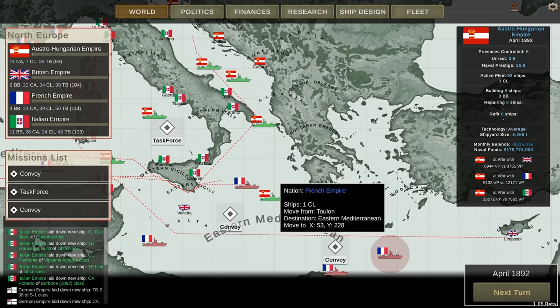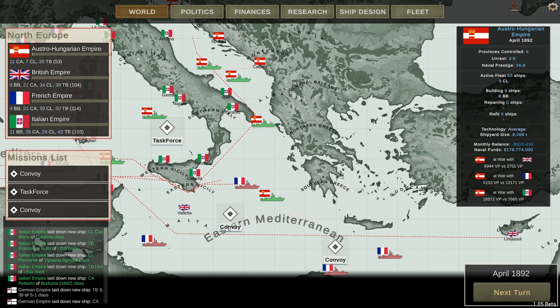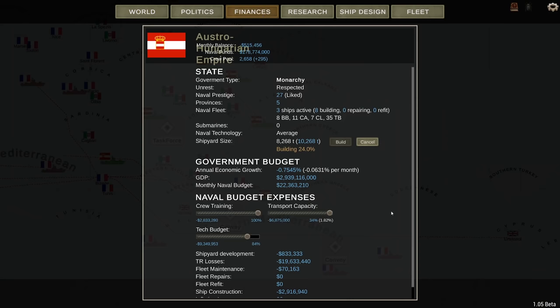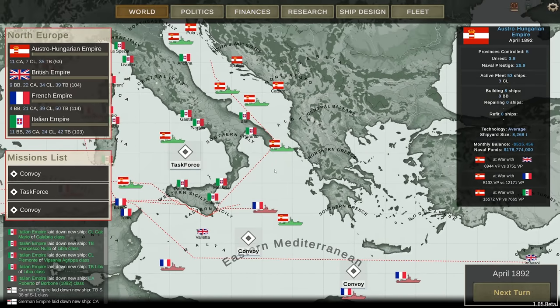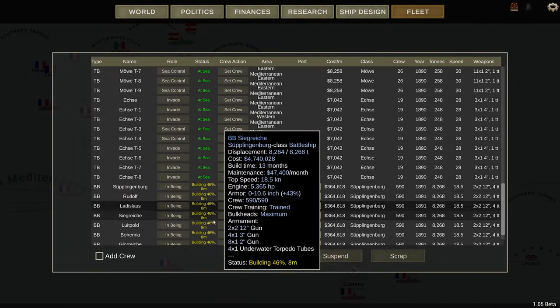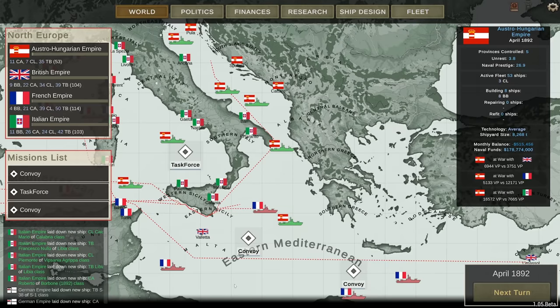It's just two torpedo boats from the French, one light cruiser, one more light cruiser, and a heavy cruiser over here. And apparently that's sinking every single transport I have, because I am now down to 34% of my transport capacity. Thankfully I still have 178 million saved, but I cannot wait until my battleships come off the slipways and join that fight. I need a lot more power projection all the way down here in the eastern Mediterranean.